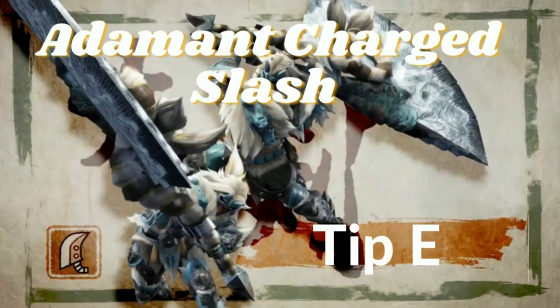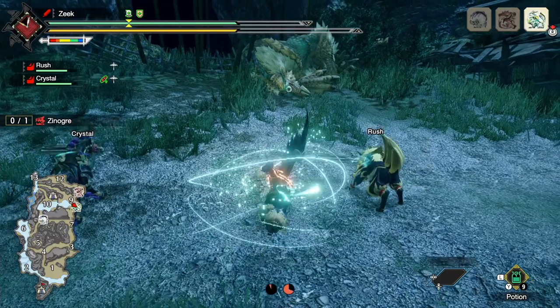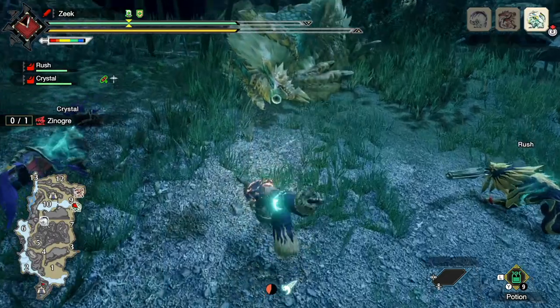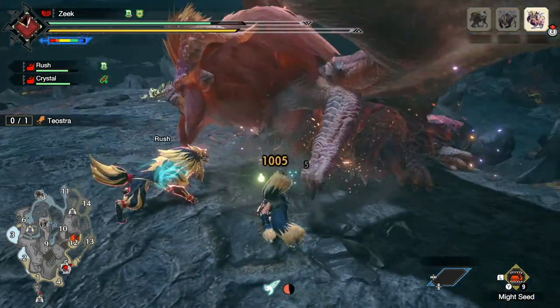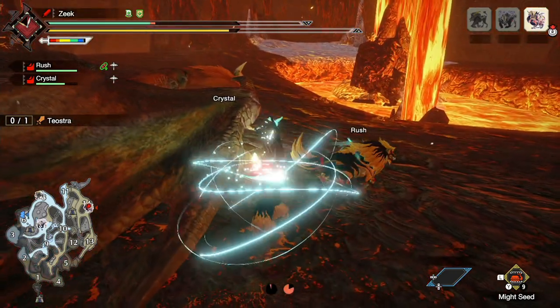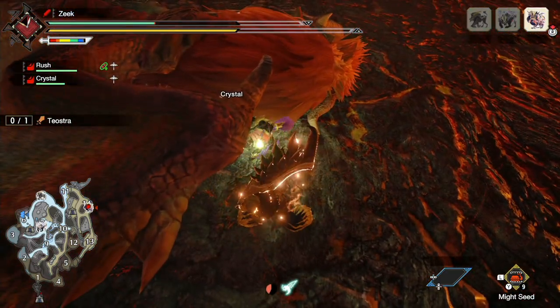Adamant Charge Slash Tip E: you can use it to position yourself for wake-ups. This will vary slightly depending on whether you have Rage Slash or True Charge Slash equipped, but the same principles apply. If you have Rage Slash equipped, you can use Adamant Charge Slash to end up adjacent or parallel to the monster's weak point, either tackle out or unleash the attack right in front of them making sure the attack won't hit, then charge up a Rage Slash — which has full 360-degree attack advantage — and unleash it on their weak point for a massive wake-up hit.